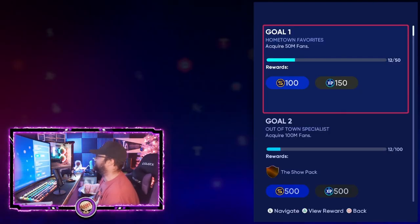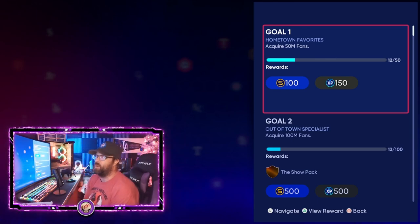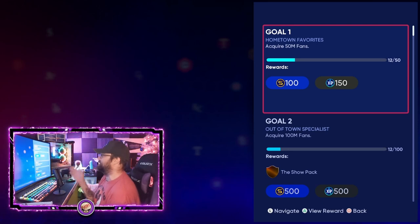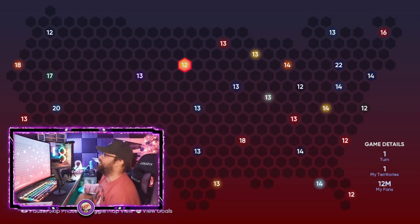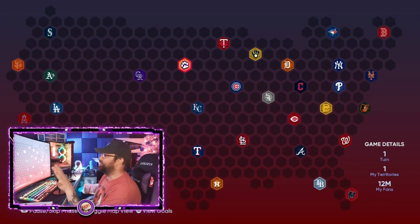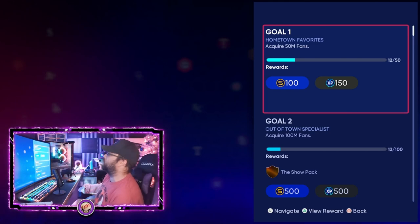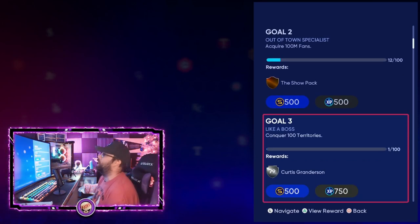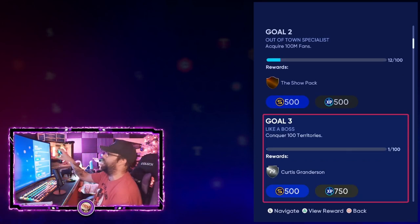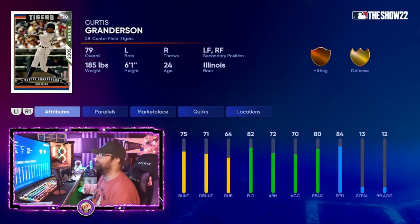On the right side, Goal One is to acquire 50 million fans — we already have 12 million just from our starting position. All numbers in this mode are in millions, so don't freak out. For 50 million fans you get stubs and XP, and for 100 million fans you get a little more. When you conquer 100 individual hexes on the map, you earn a 79 overall silver Curtis Granderson card.